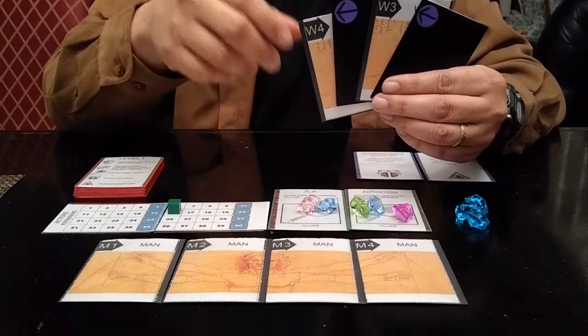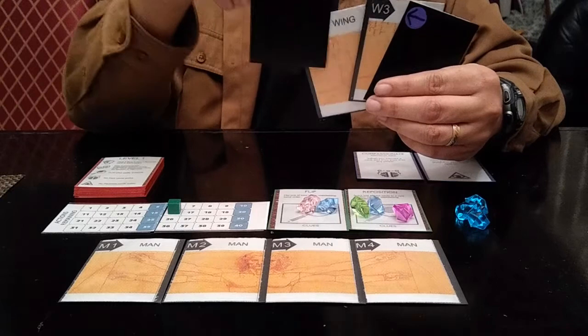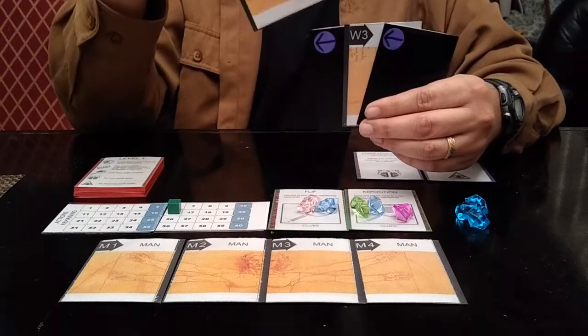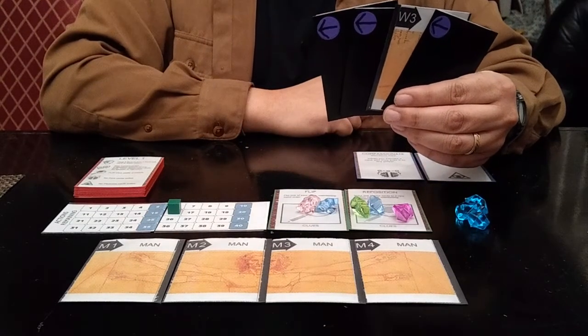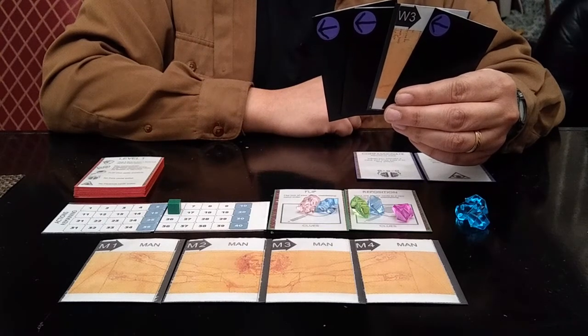If you choose to pass a card, whoever receives the card will be the next player for the next turn. If you choose to flip a card, whoever the card arrow points to will be the next active player. So there is no clockwise order in this game, and you have some control over the play order, which you'll need to use to your advantage.